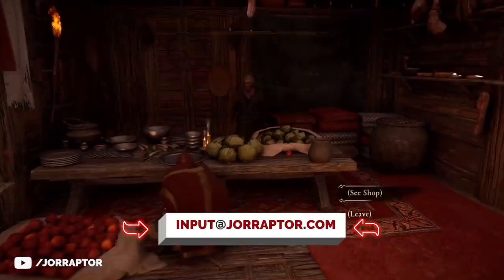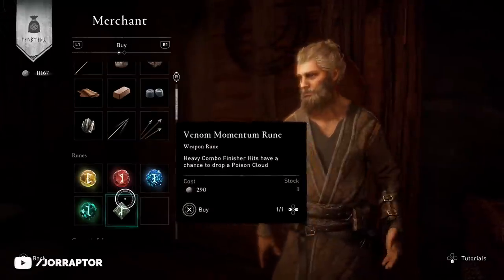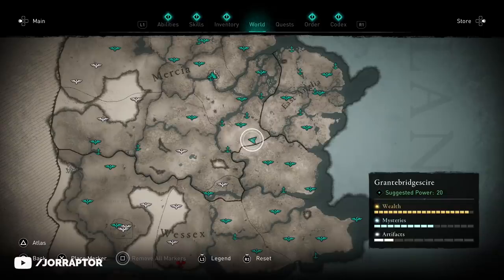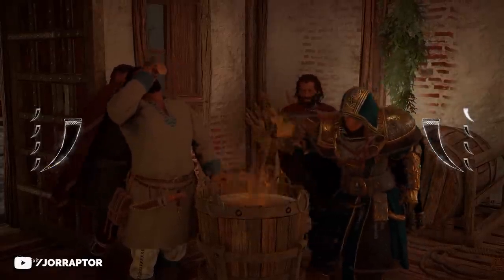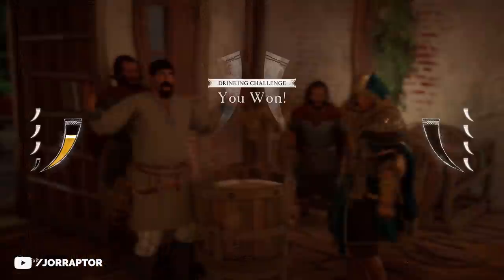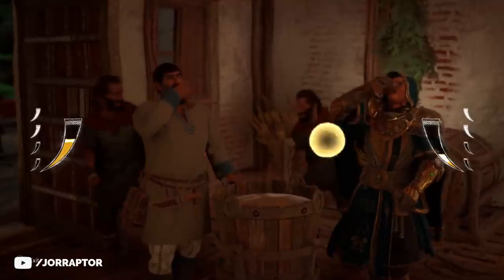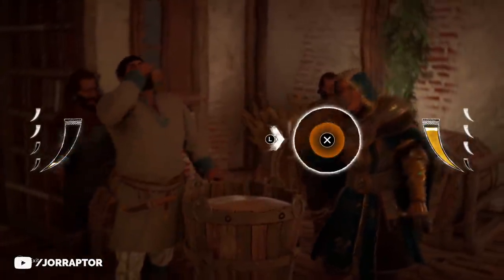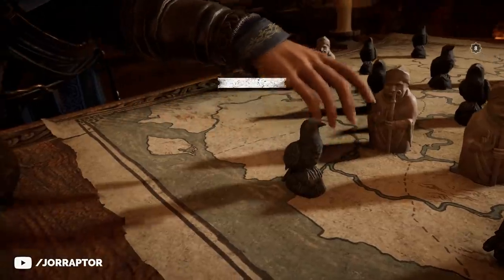If you found a quicker way to reset a shop in Valhalla, let me know via the email address or in the comments. A great thing to do while waiting for new runes is the drinking challenge — like fishing, it's an amazing way to get fast money. Go to Grantebridgeshire and drink against this Saxon — he's really bad, so you can easily win. Pick the big bet option to get 400 silver per drinking game, which takes about one minute to complete. The money totally comes in handy for buying all these runes.